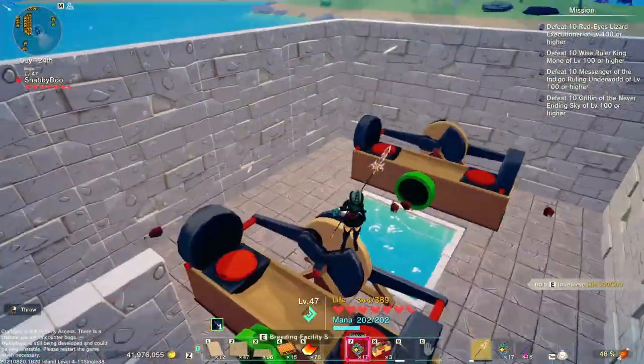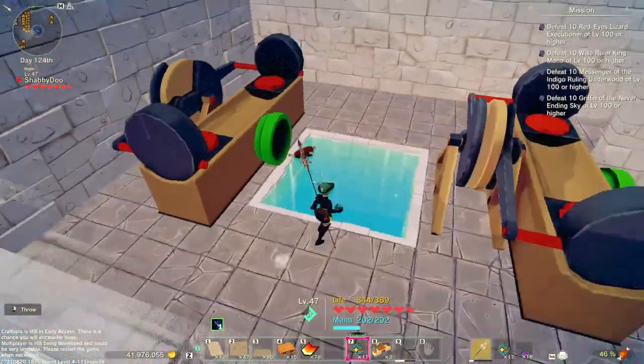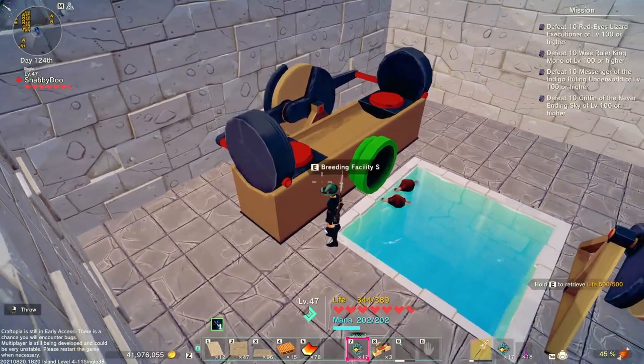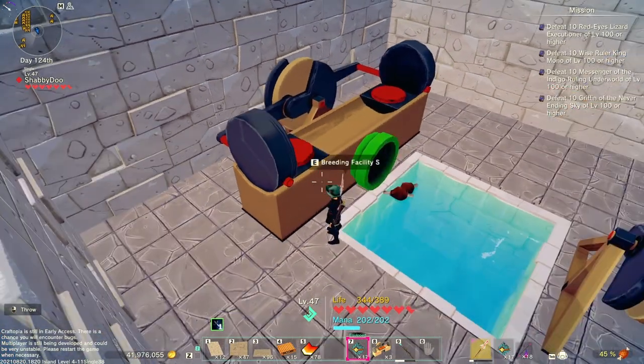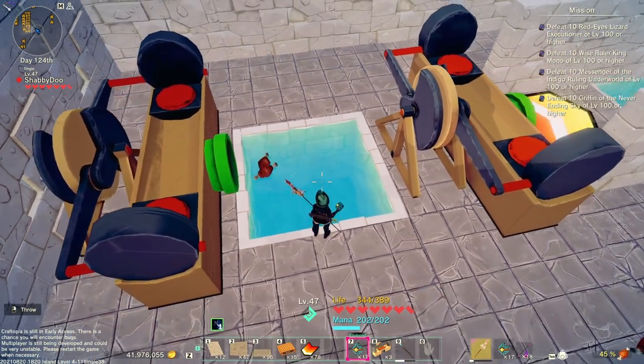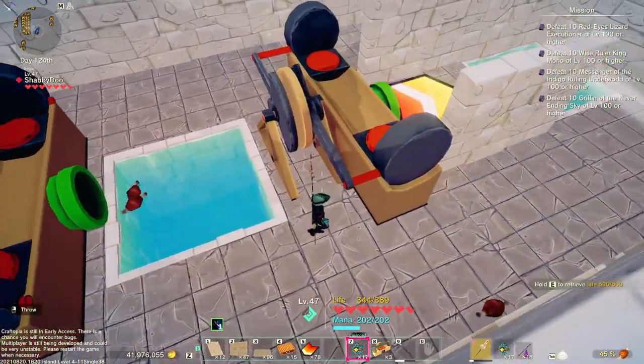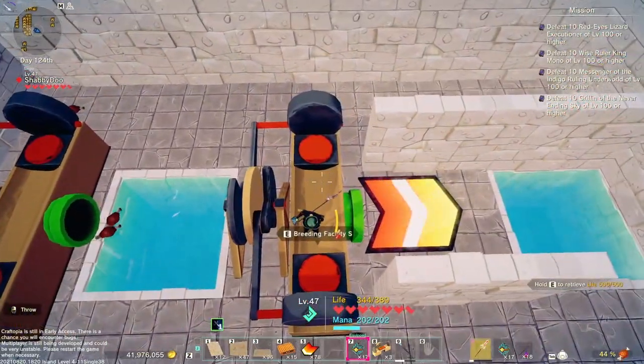First things you're going to need is a little area kind of similar to this — you can make it however you like design-wise. What matters is having a breeding facility in the back right here facing out into a water trap. You can also use a cooking pot if you like, but I prefer the water because I don't care about cooking eggs. So you have one facing here and then another one right in front of it.